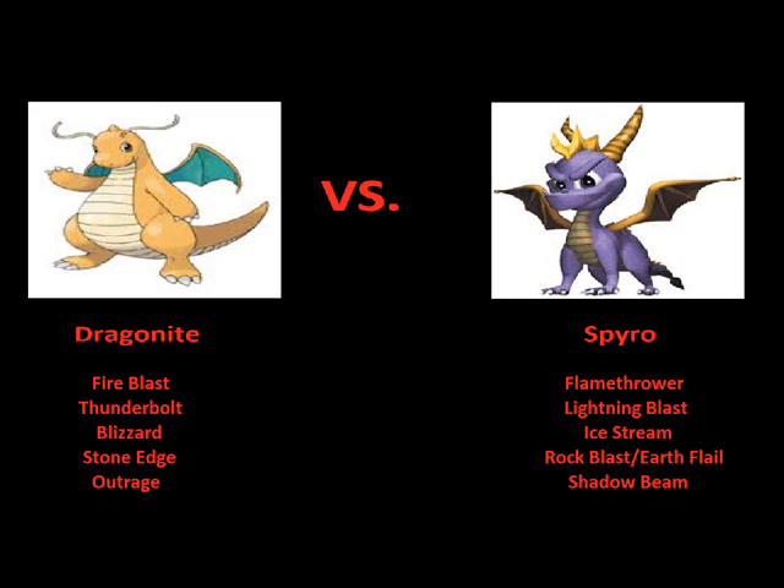Now it's time for the Earth or Rock attacks, which are very devastating for both of these guys. We've got Dragonite's Stone Edge versus Spyro's Rock Blast and Earth Flail. Dragonite's Stone Edge — through the generations since it's appeared, rocks fly from nowhere and hit the opponent with such force it has a high chance of doing heavy damage every time. And it is really hard to dodge, so Spyro's going to have to do some nifty moves to get away.